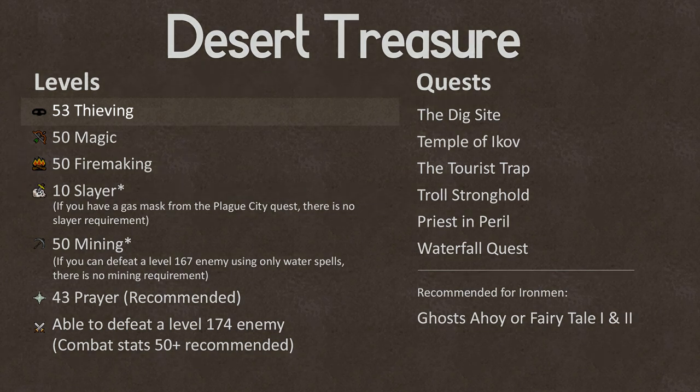For levels, you must have level 53 Thieving, level 50 Magic, level 50 Firemaking. Also the sword of requirements are level 10 Slayer, which can be omitted if you have a Gas Mask from the Plague City quest, as you can use the Gas Mask instead of a Slayer Face Mask. The other sort of requirement is 50 Mining, but technically it's not required if you feel okay about defeating a level 167 enemy using only Water Spells.